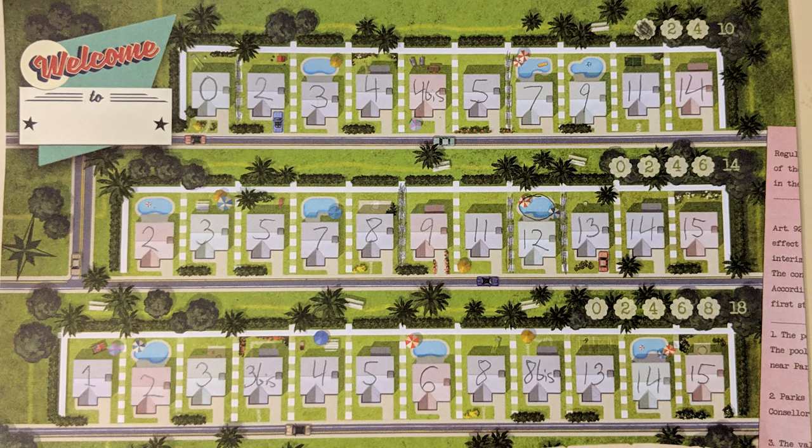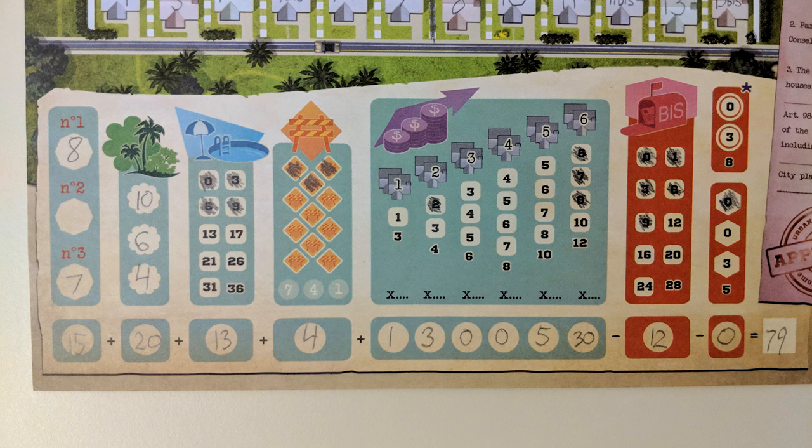As soon as one of these three things occurs, the game ends and everyone calculates their scores according to the bottoms of their sheets, including pools built, temp agencies used, and everything else we covered earlier.